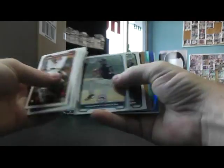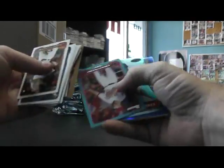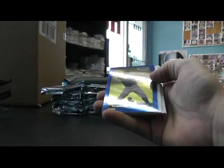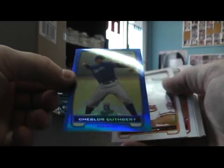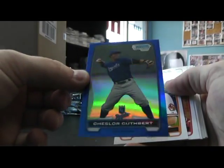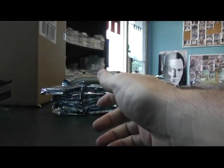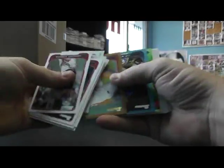Another blue one in this one. Bumgarner, and Jordan Wold numbered to 500 — not autograph. You got Miguel Cabrera there. Chesler Cuthbert, blue refractor to 250, and base. We got Ian Kinsler, 500 blue, and base.